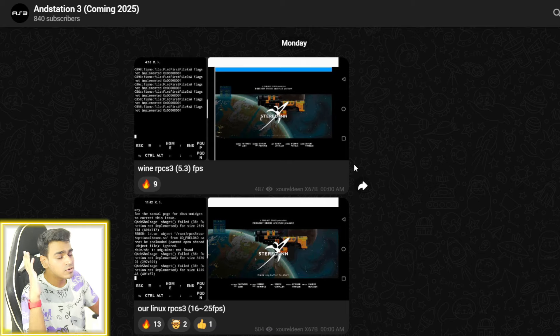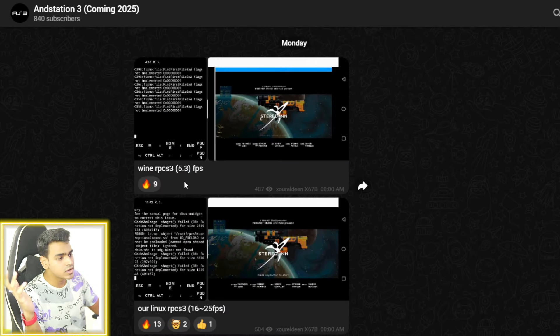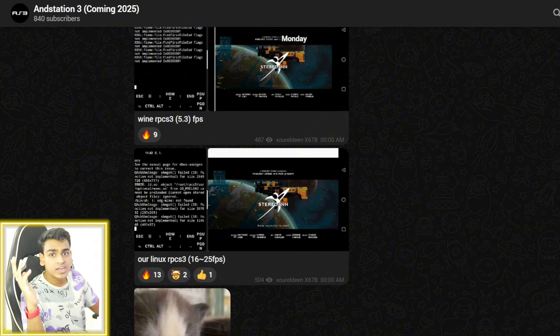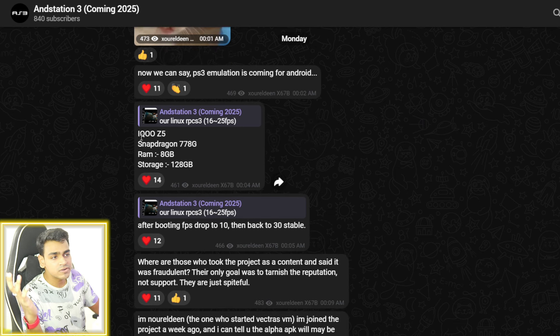Good news started from Monday this week. If we try running RPCS3 emulator on Android with a Wine-based Windows emulator, the FPS results were pretty low — around 5 FPS according to the developer. Whereas if we try the Linux version, or the Andstation PS3 emulator version of RPCS3, the FPS has gone up to 22 FPS, which is pretty amazing. That's a lot of gain in terms of FPS, which means performance is no longer an issue.